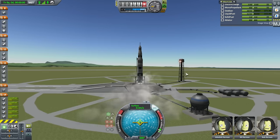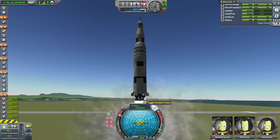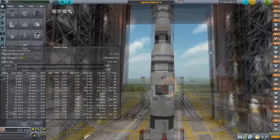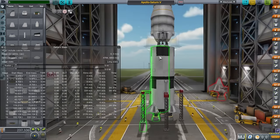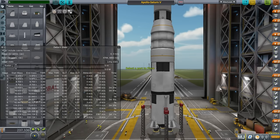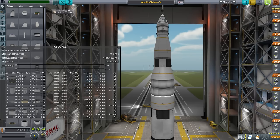Ignition and launch. For some reason the engines seem tilted — let me revert to vehicle assembly and tilt them out a little bit. I'll also set up some auto strutting to make sure it's all held together. You could use real struts if you'd like, but since we're going for looks, it's probably better to just use auto strut.